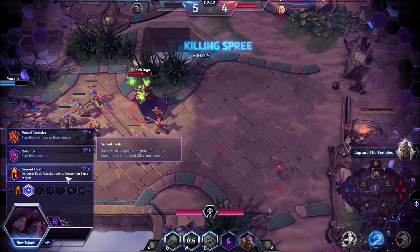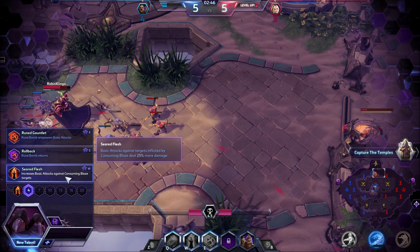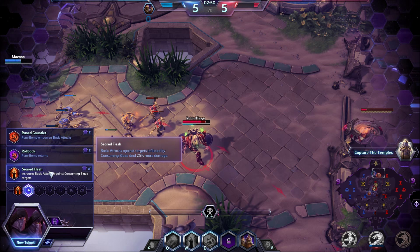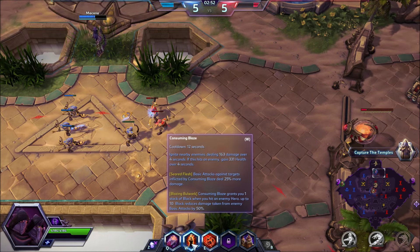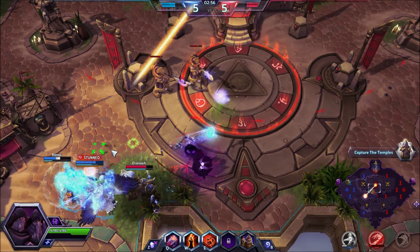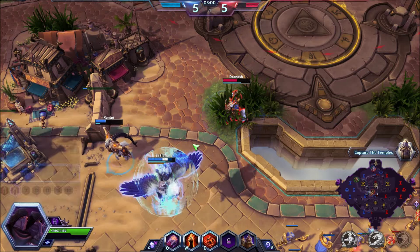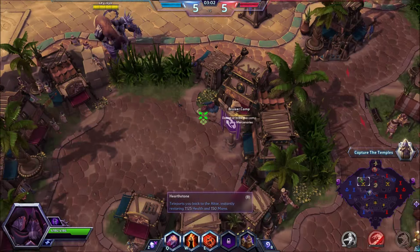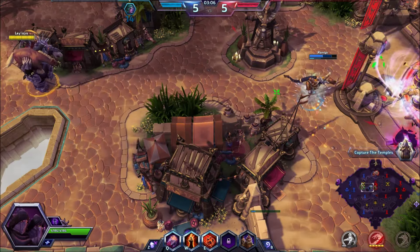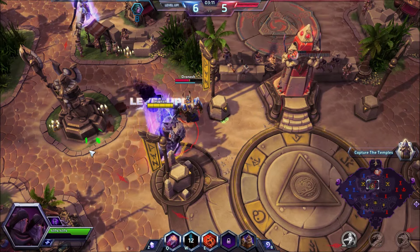Level 4 talent is Seared Flesh: basic attacks against targets inflicted by Consuming Blaze deal 25% more damage. So now targets affected by my W will take 25% more damage from basic attacks. I ask Annie what she picked for Gall — she went Siphoning Rune, which is the heal on the E.